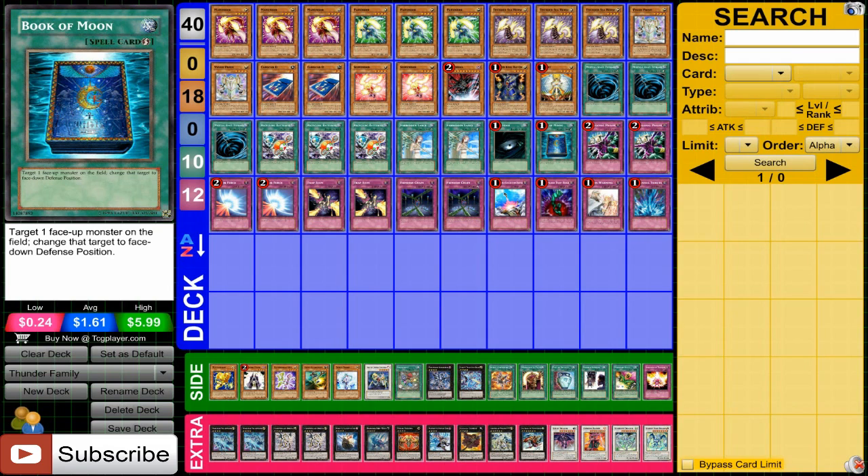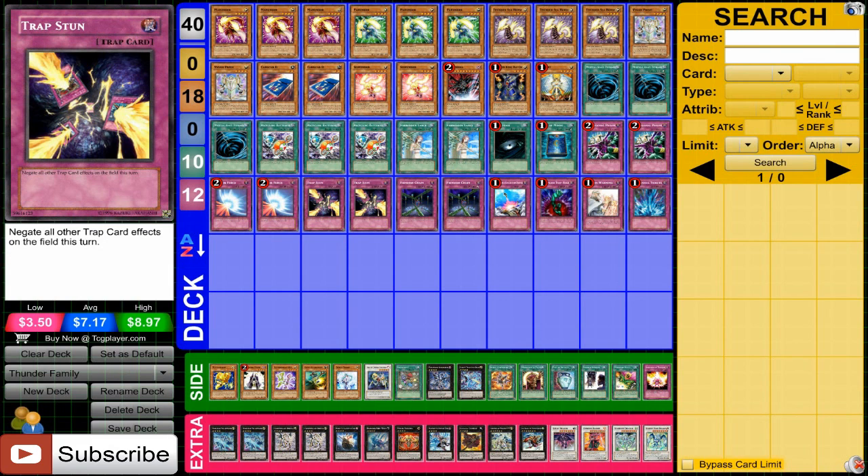For the traps, mostly staple traps — running a lot of traps in this deck because you're running a little bit low on monster count and you don't need a lot of spells, so using a lot of traps to really shut down your opponent and help bring on the offense. Having Twister out leads you to wiping their field very, very easily.